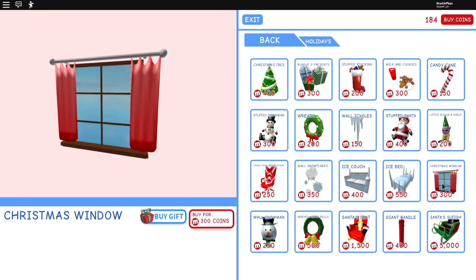We have a Christmas window — those curtains are actually pretty cute. We have Santa — like, how adorable would it be if we had been able to create Santa's home? So this is all of the new holiday furniture. I do think it's really cute. I want to come back and get the little elf on a shelf but I don't have enough for that. I only have 184 dollars.